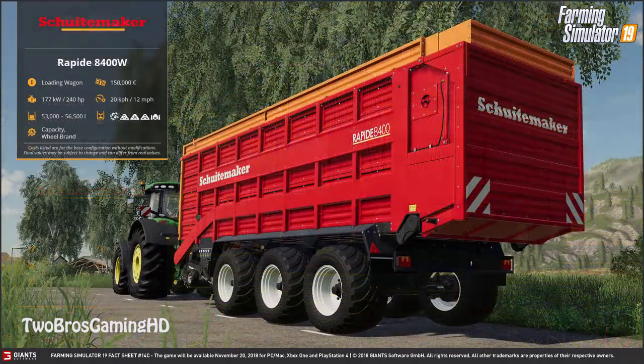The next one is the Schuitemaker Rapide 8400 — a double V configuration. This is quite a bit bigger — a lot bigger actually. It will set you back 150,000 euros straight away. You need a tractor with at least 240 horsepower to pull this. It's huge, with a capacity of 53,000 to 56,500 liters. Working speed is 20 km/h and you can change the capacity and wheel brand. Pretty sick.